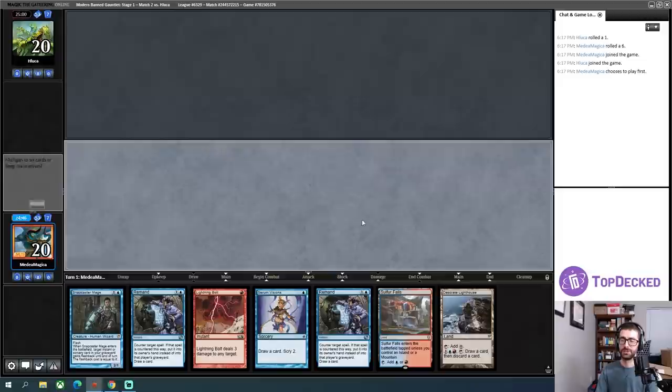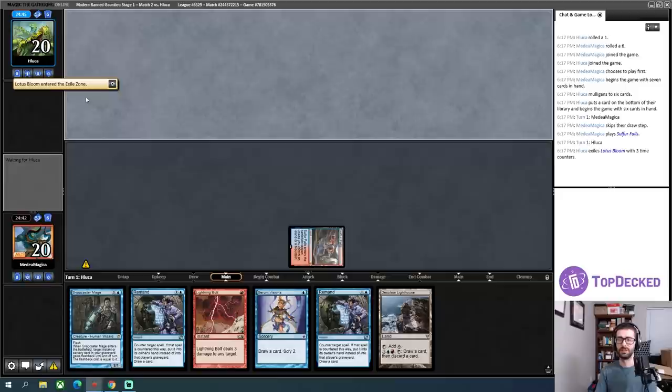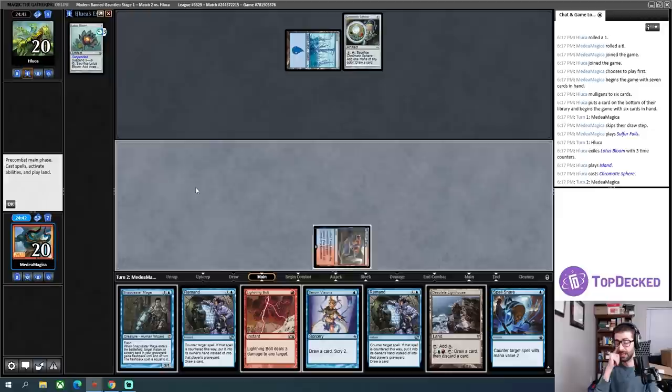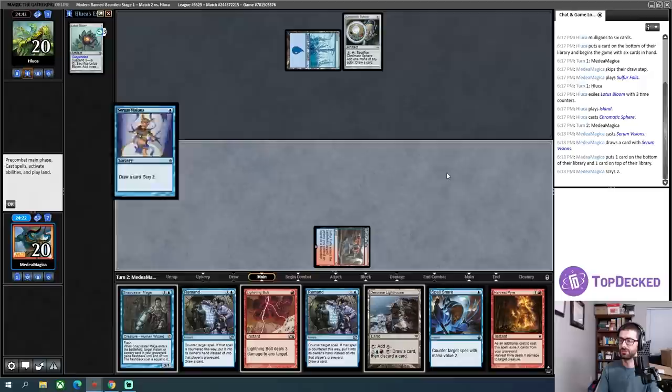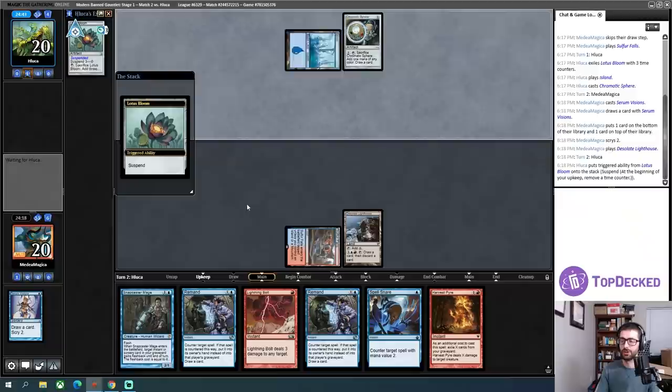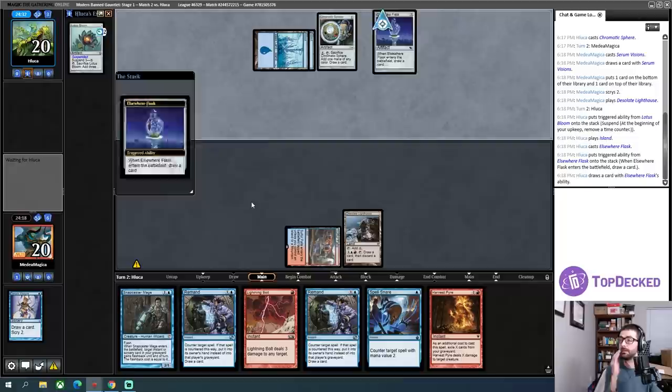My round two opening hand is a little awkward but I'm going to keep it. I have multiple Remands, a removal spell, a cantrip, and Snapcaster Mage to repeat some of this stuff. It's not ideal in that I can't use my mana on turn one, but it's good enough not to throw back. Notably, I never played Splinter Twin under the London Mulligan rules. We are playing against Eggs. Would I rather Remand or just play Serum Visions? I think I want to make sure I hit my land drops properly, so I'll play Serum Visions for selection. Harvest Pyre sucks. I'll take this land and play my Lighthouse.